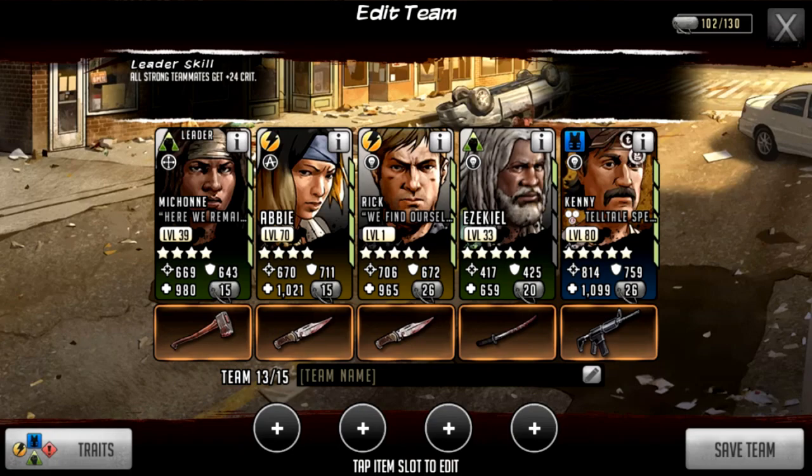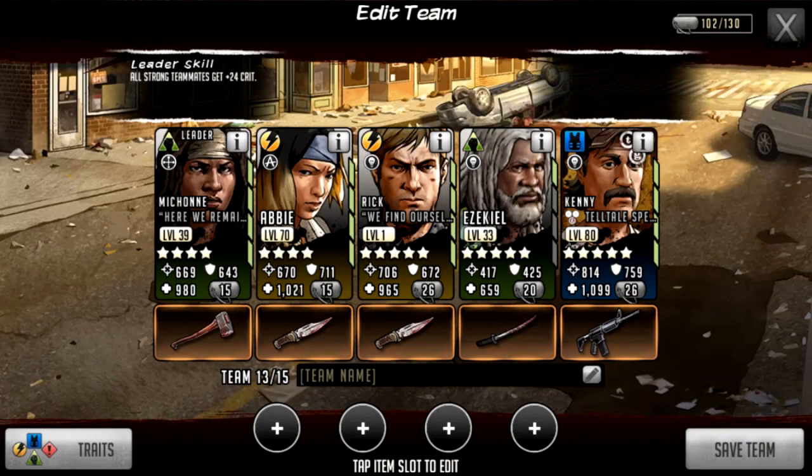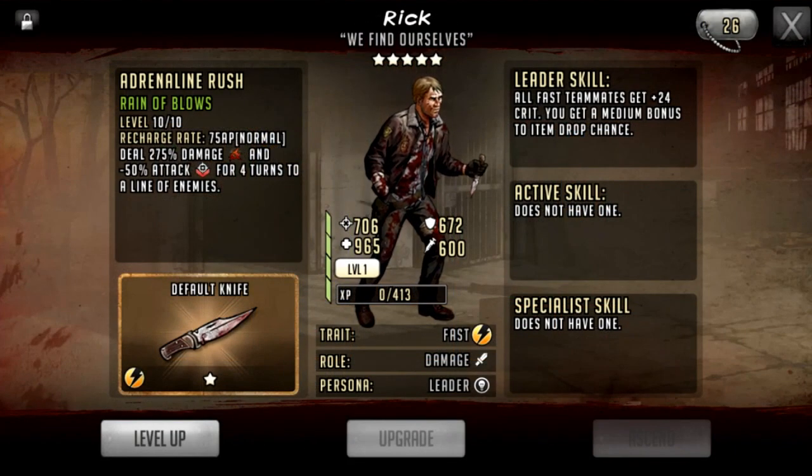We've got a bunch of leaders here. First up is Green Michonne, or Strong Michonne — she's one of the few strong characters that give a crit lead, especially outside of five-stars. She's worth holding on to if you get one, because for survival road and tournament road she's very useful, giving 24 crit to all strong teammates. A very similar character is Yellow Rick, but instead of strong teammates, it's fast.